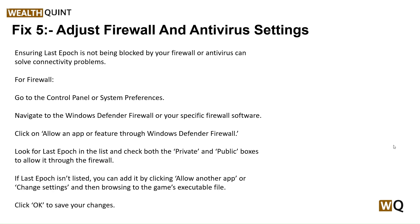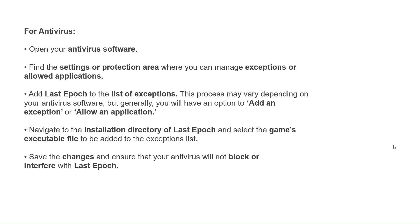The fifth step is to address firewall and antivirus settings. Ensuring Last Epoch is not being blocked by your firewall or antivirus can solve the connecting problem. For firewall, go to your Control Panel or System Preferences, navigate to Windows Defender Firewall or your specific firewall software, and click 'Allow an app or feature through Windows Defender Firewall.' Look for Last Epoch in the list and check both the Private and Public boxes. If Last Epoch isn't listed, click 'Allow another app,' browse to the game executable file, and click OK to save your changes.